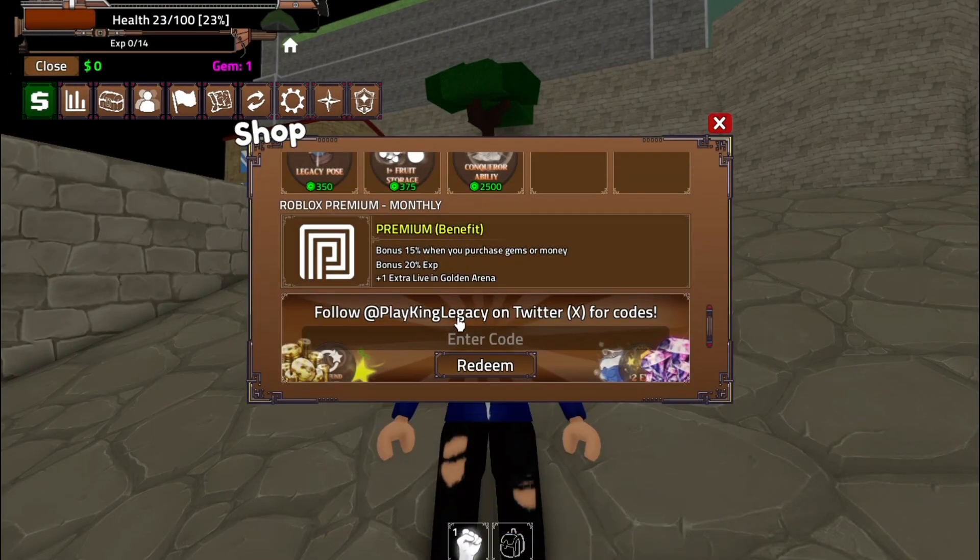Alright, first up we have the code OWNERMETEOR. Redeem this bad boy for a stat reset. That's right, if you're not happy with your current character build, this code lets you start fresh and redistribute your points.